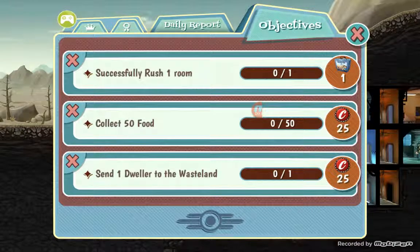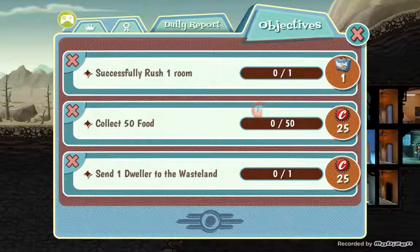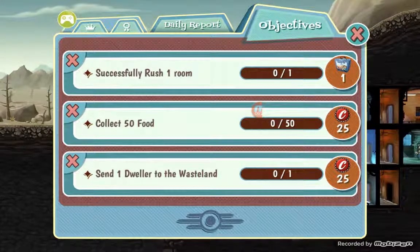This game also has lunch boxes which give you cards, and the lunch boxes actually give you some pretty good stuff - like unique dwellers, Mr. Handy robot, caps, food, et cetera. They want us to successfully rush a room, which will give us a lunch box. So let's go ahead and rush the power.